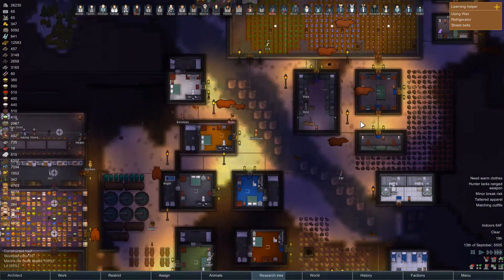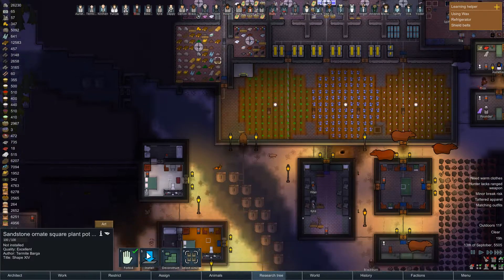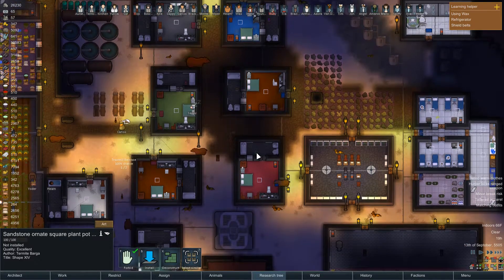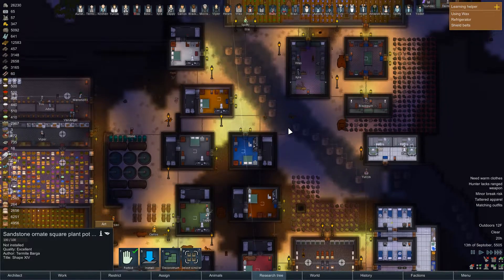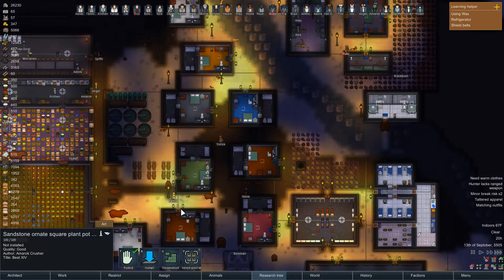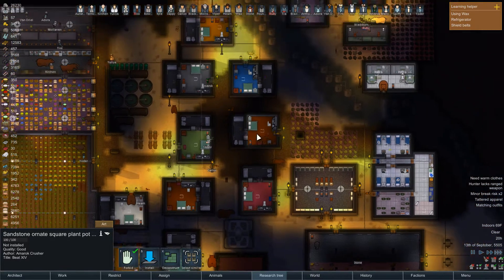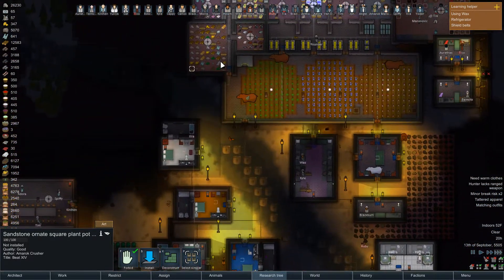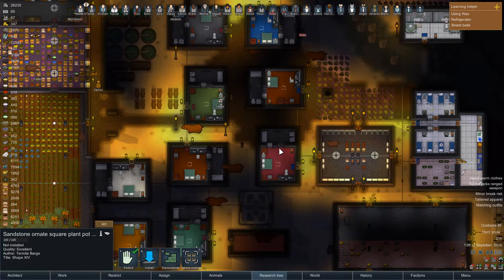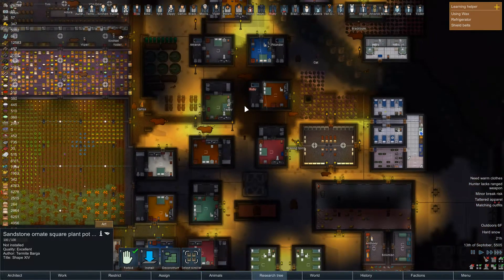I might have enough flower pots to fill those — it looks like I do. Let's put in some flower pots. I don't think I'm going to take the time to specify which flower each pot is growing; I just want to install them. In a second I'm going to start tearing down our older beds and start replacing them with royal beds, since we appear to have the gold reserves to do so.